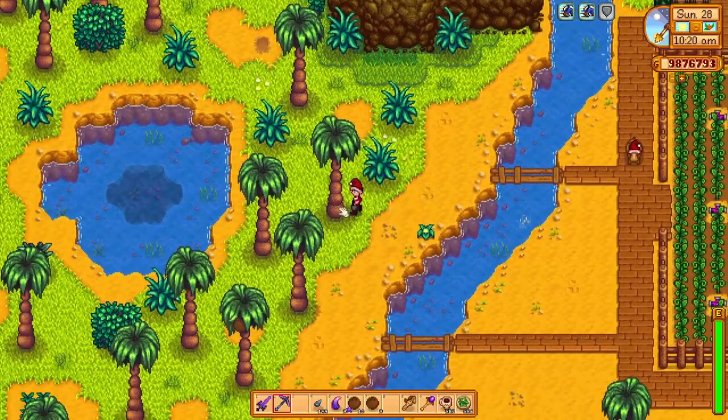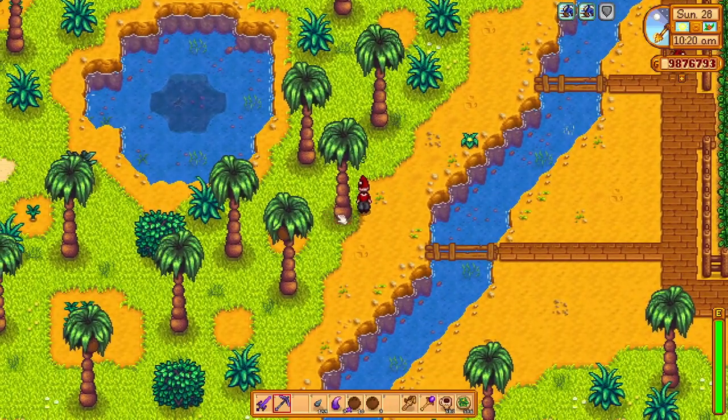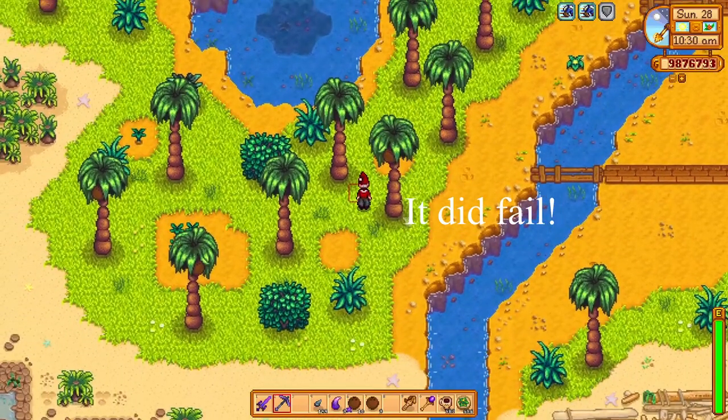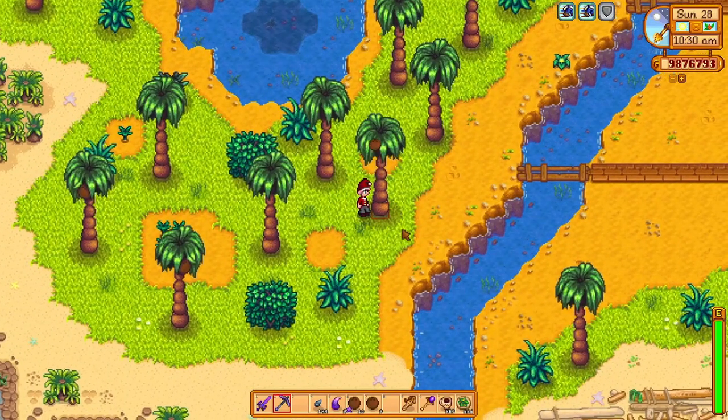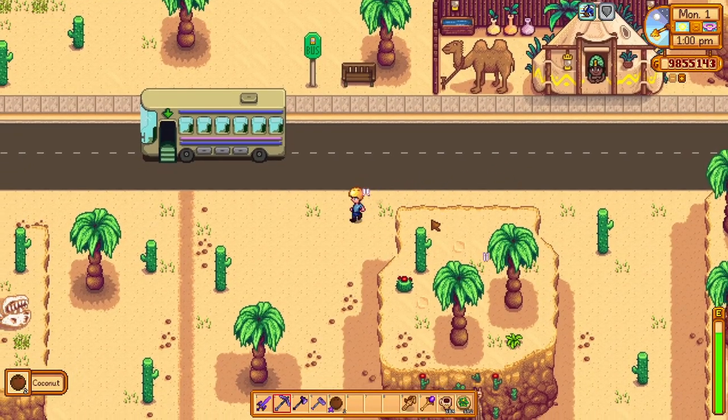They can also be found by shaking a coconut tree. If that fails, then you can find normal coconuts instead by shaking these trees, or visit the desert for coconuts. On Mondays, Sandy sells 10 of them.